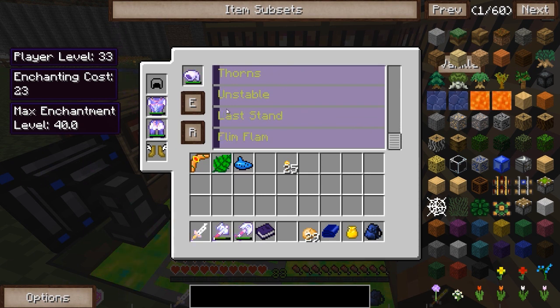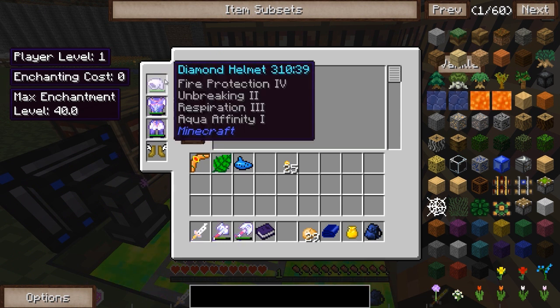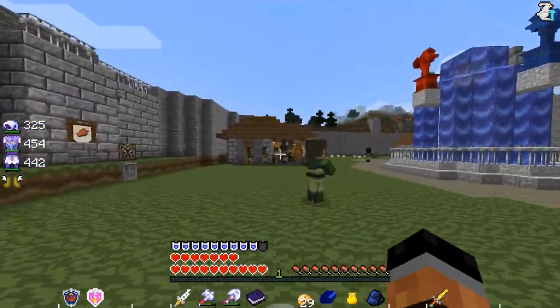I'm thinking maybe some respiration, some aqua affinity. Unstable adds explosion effects but I think you need gunpowder in your inventory for that to work. There's also Last Stand, which drains your XP instead of killing you when you're really low on health — that's really nice to have. Thorns kind of just takes more damage than what it's worth, so maybe just a little more unbreaking. Unbreaking 2 brings us up to an enchanting cost of 32. The repair cost is getting expensive — I really feel like it was cheaper back in the day.